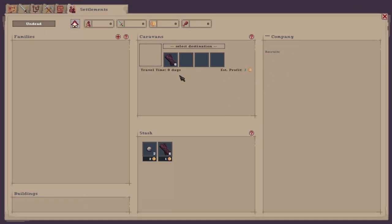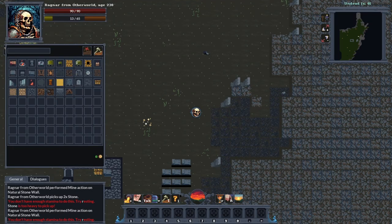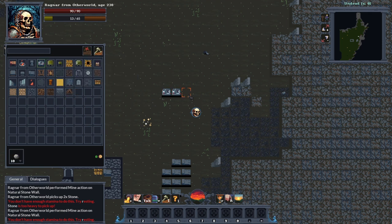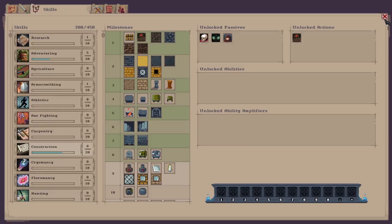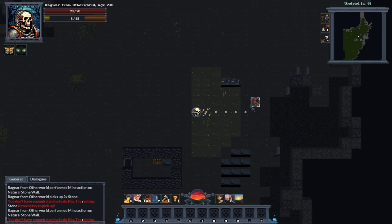We can't send caravans yet because we haven't got any recruits — once you've recruited them, you can send them to sell everything in your stash. Now we've got the workbench unlocked, which costs 10 stone and gives 20 XP straight off the bat. We only need another eight XP to get to the next level. You could do this method in other biomes, but having a mountain nearby makes it really easy because you've got abundant stone. You could probably do it with wood using the carpentry skill, but this is probably the best method.